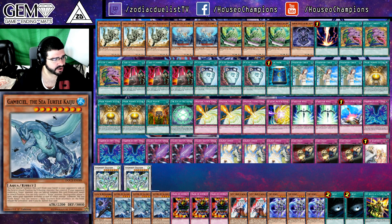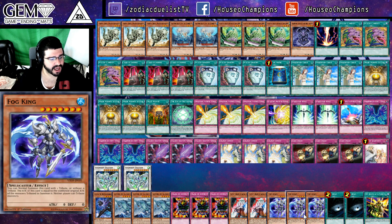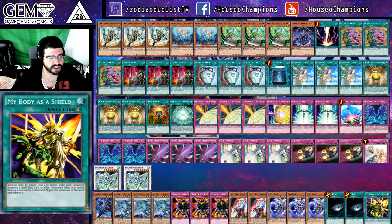We've got Radiant, 3 copies of Gamma Seal, 3 Master Restrict, 2 Ghost Ogre, 3 copies of Fog King, 2 Dark Holes, and 1 copy of My Body is a Shield.